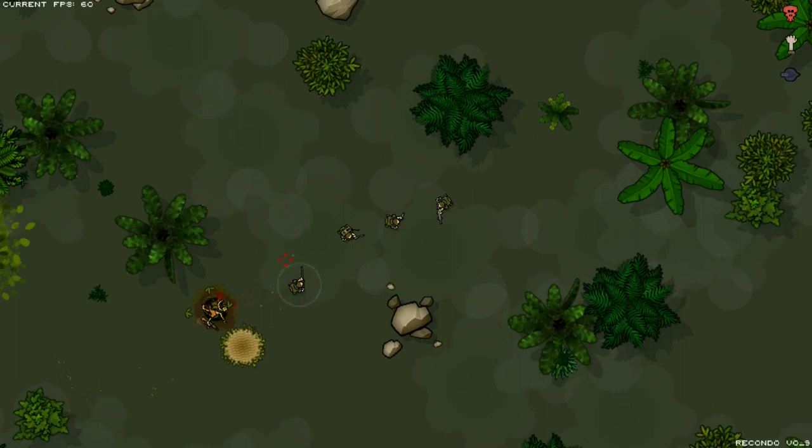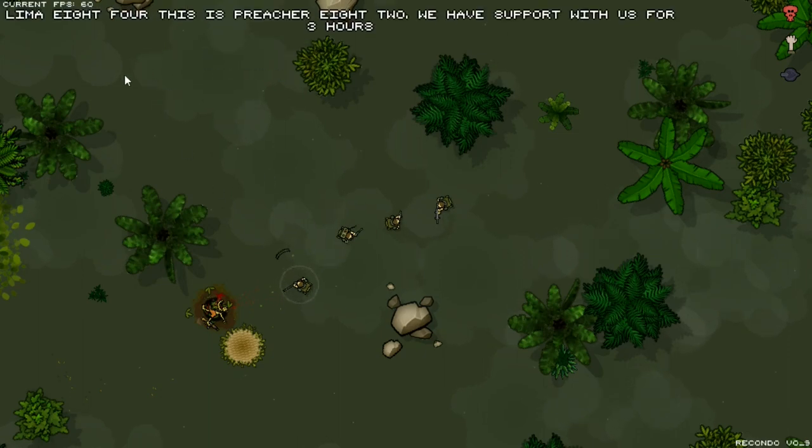So here we go, let's see how that works. Pretty much just like I did, you right-click the ranger, you select the Claymore in the context menu and you put it down like this. The Claymore will face the direction where the soldier is facing. The kill zone of that weapon is a 60-degree angle in front of it, up to around 250-ish pixels.